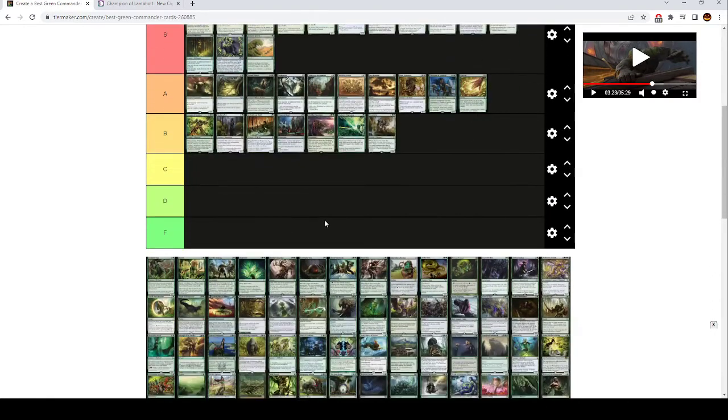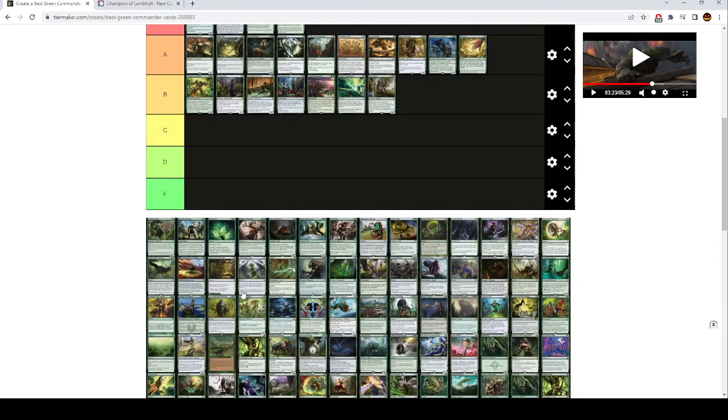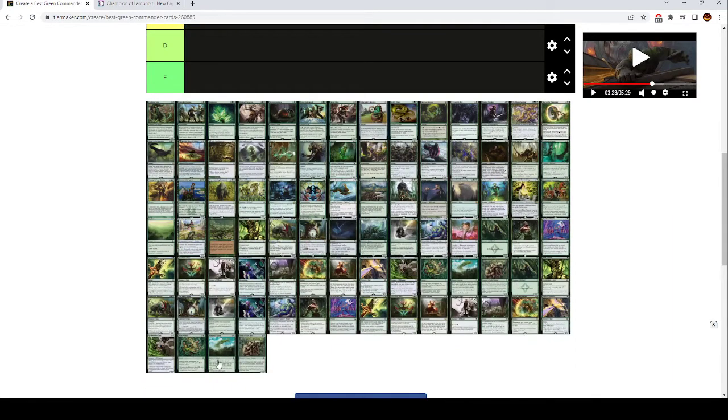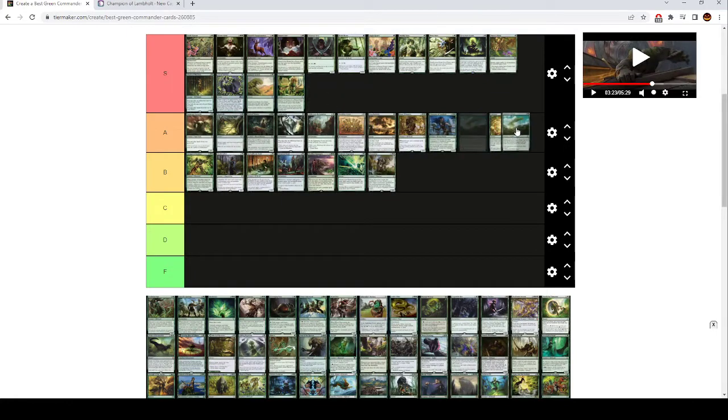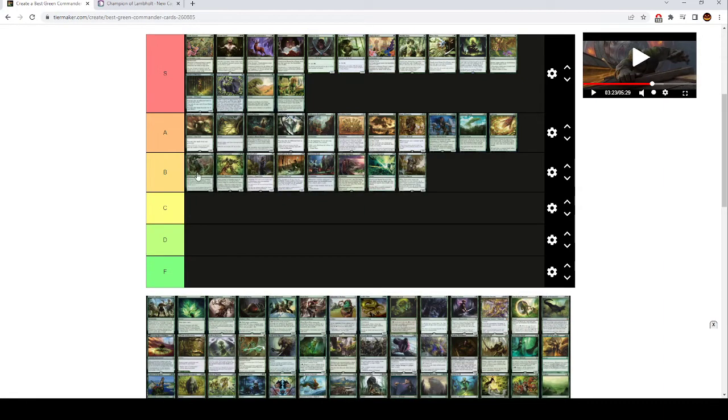Ramp is S tier. Farseek is also another 2 mana ramp effect — you're not going to be running all of these, but they all go up there because they're what green is built off. Kodama's Reach is also going to be in A tier alongside Cultivate — they're the same card, one just has an extra type on it. Evolution Sage is like high B tier — it's really good in decks that care about proliferating. Landfall-Proliferate is a pretty strong effect, but it's so niche, and there are very few decks that actually want this.